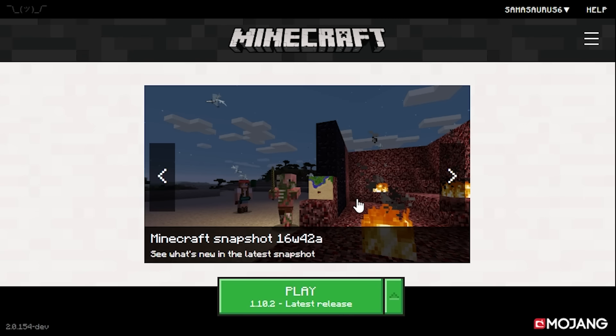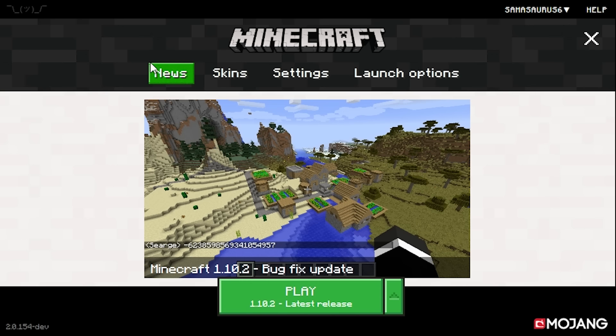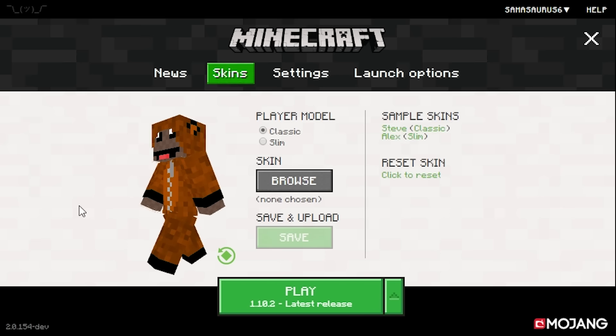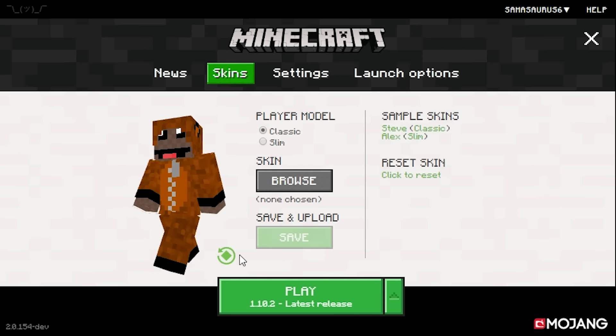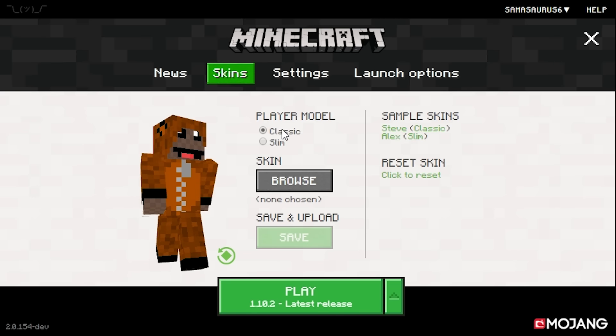When you log back in we have the new screen, and if we go into the tabs over here we have a skins tab. So we can actually finally change the skin from inside the Minecraft launcher. You've got this nice little character preview here — you can spin them around, and hover over it to automatically make him spin. You can change the player model from the classic Steve to the Slim Alex, browse for a skin on your computer and then save and upload. You can also reset the skin or download the sample Steve and Alex skins.